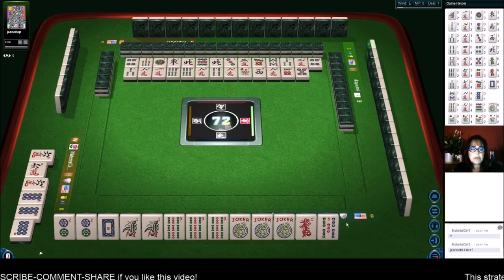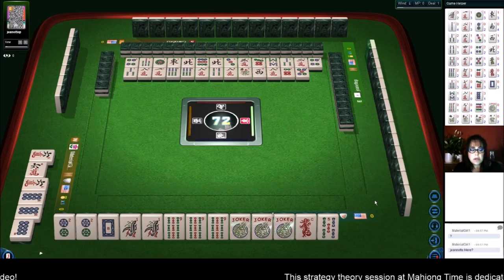We're two away from a winning hand. This is the second hand down on the right — two suits, pung, kong, pung, kong. Dots and bams. Right now none of our tiles are out.